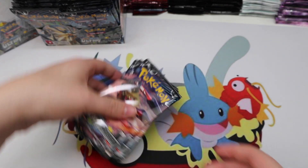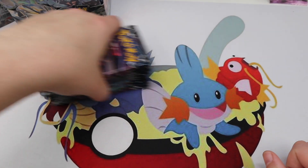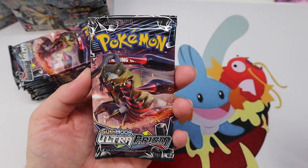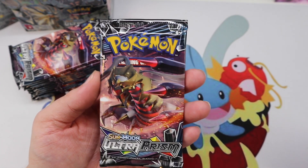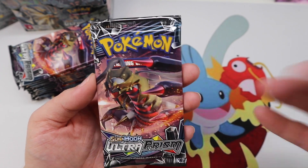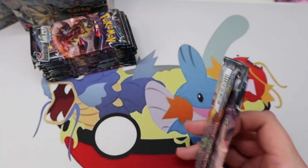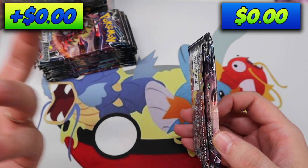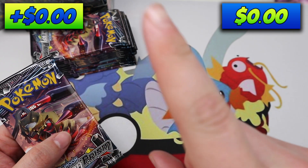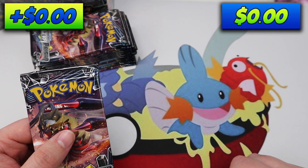I'm not going to be able to talk about the value as I pull them, because I have to double check with a spreadsheet that we put together. They're going to be based off the prices of TCGPlayer. We already created the spreadsheet — it's almost a week old at this point, so prices may have changed, no big deal. This is going by that spreadsheet, so we're on the same playing field. When I pull a card that is $1 or more in value, I will put the value up on screen and a running total, and at the end we will see what the total value is.